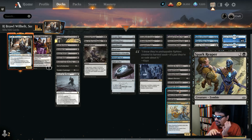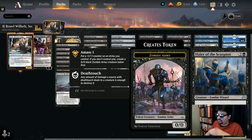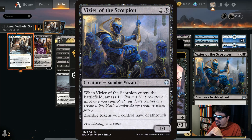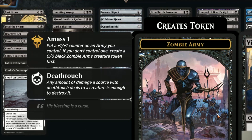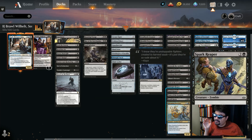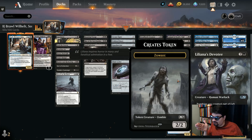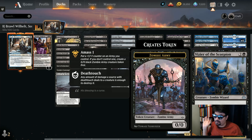Spark Reaper: three mana, 2/3 — pay three, sacrifice a creature or planeswalker, gain one life and draw a card. Those decayed zombies right before they die — sacrifice them, draw cards, gain life. Vizier of the Scorpion: three mana, 1/1 that amasses, making a different type of zombie token that grows bigger. Zombie tokens you control have deathtouch — and not just the army, but any zombie tokens you create by any means also have deathtouch. This vizier is amazing.